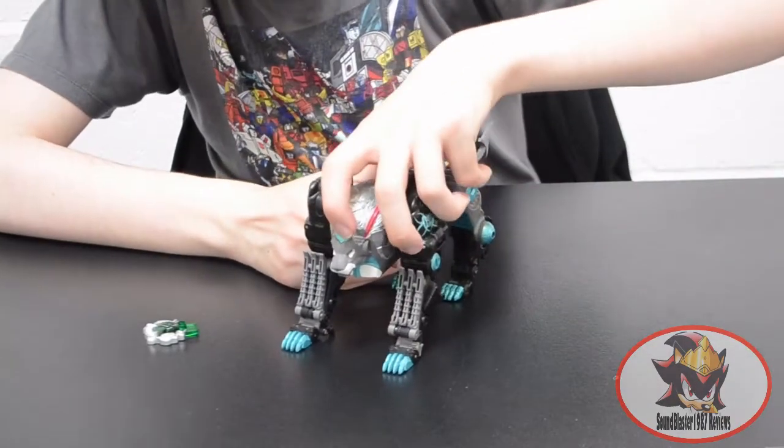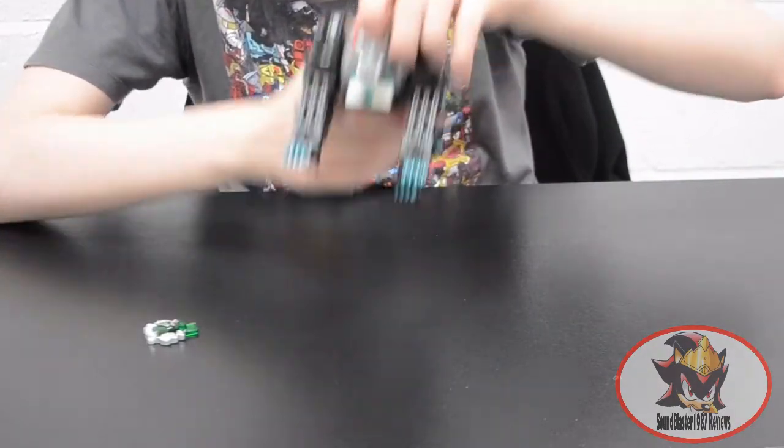Pushing this button causes the lion mode to roar, and triggers dual moves.